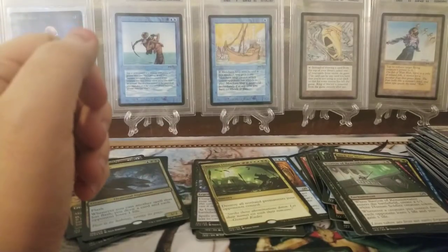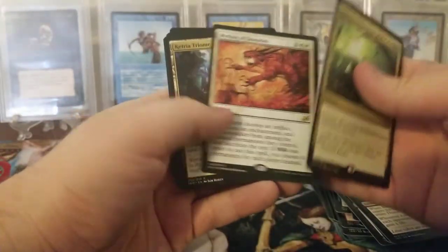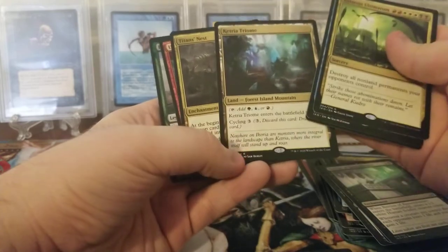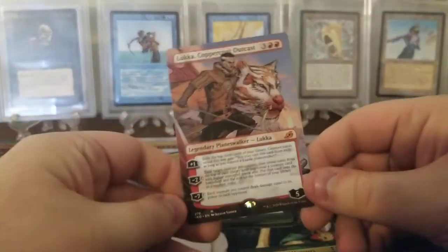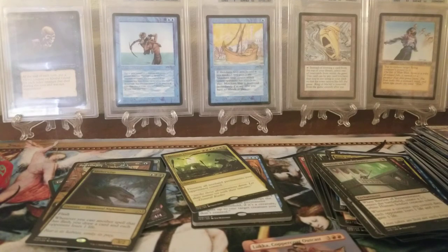So we got a pretty good box - two Mythics and a foil rare. I don't know if any of the rares I got were any good but I'll have to look them up. I think the Triomes are pretty good. We got this Mythic that's like a box topper Mythic, so that's cool. I'm going to have to look at all those online and see how much they are. Anyway, I'll see you guys in the next video - thanks for watching. Next video we're going to continue with the raw card review going to Antiquities. Hope you guys enjoyed - if you like the videos, subscribe and hit the like button. Thanks for watching, bye.